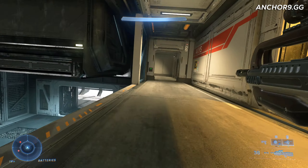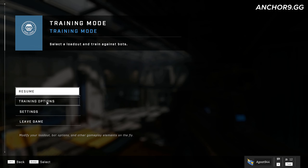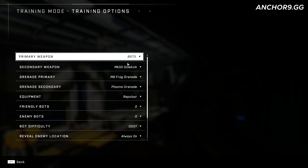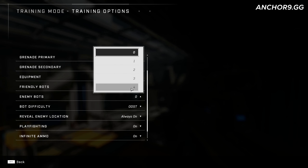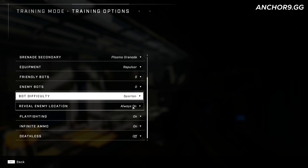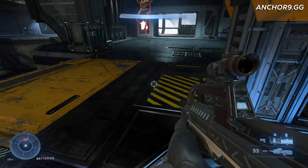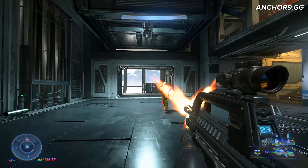In addition to that, I've also found that it is a wonderful tool for practicing your aim. When you go into the training mode menu, just turn on four bots and turn on play fighting. I like to turn on the little icon so I can see where they're at, and I can practice my aim. They're going to try to out-strafe me and I just put shots into them.